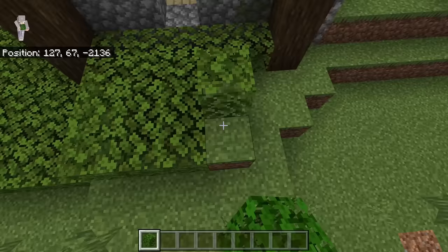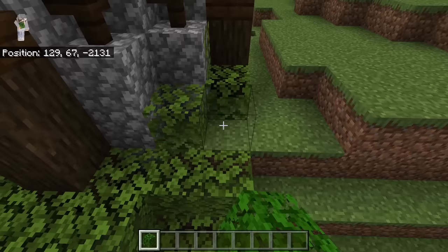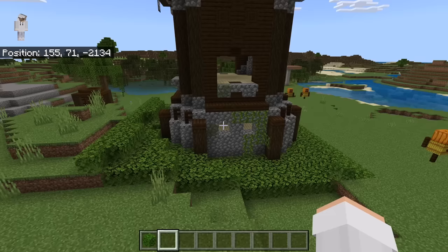By the way, it's okay if the ground around your pillager outpost is different than mine. Just make sure you place the leaves on the ground. Once you're done with that step, the area around the pillager outpost should be covered with leaves.